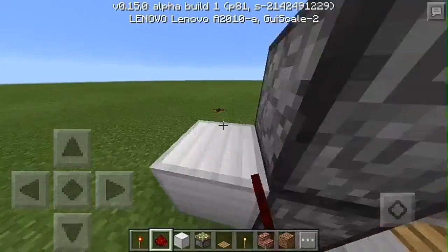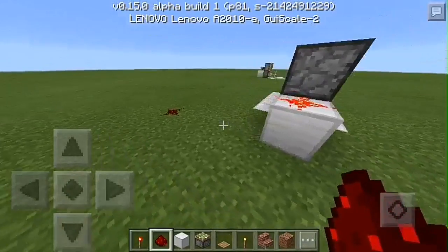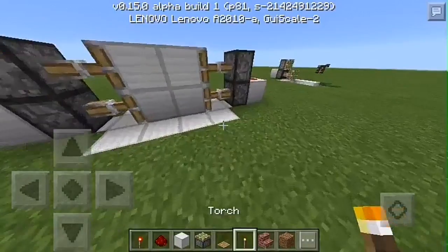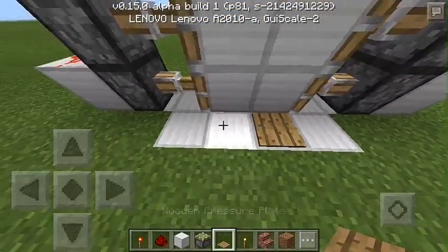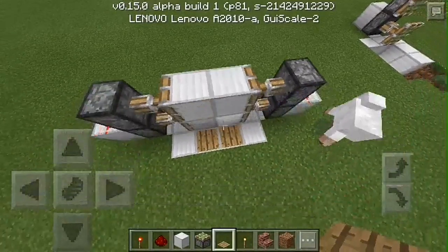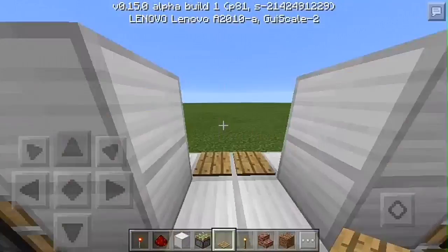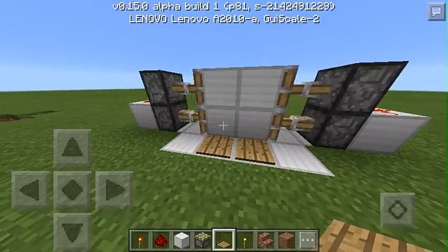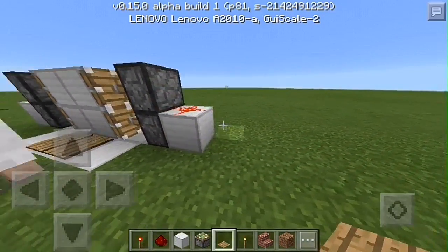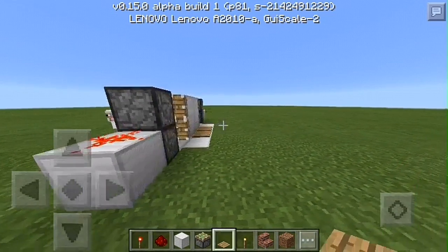There. It's almost done. I think this should... yeah, this is right. Put that there. Put that there. And then voila! It's done. And that's how you make a piston door — like an automatic one.